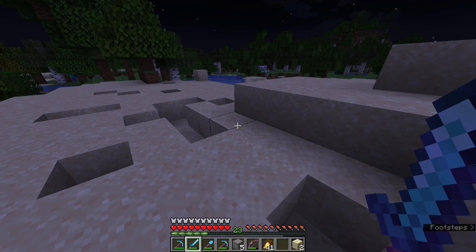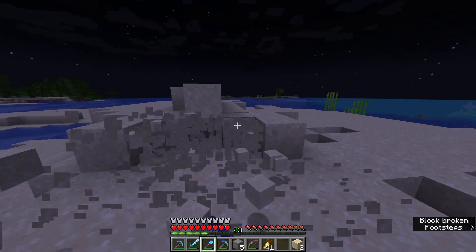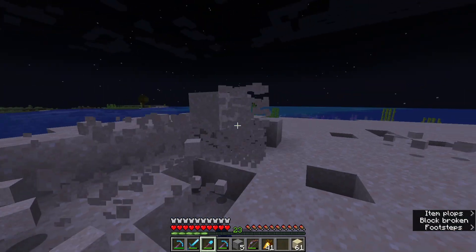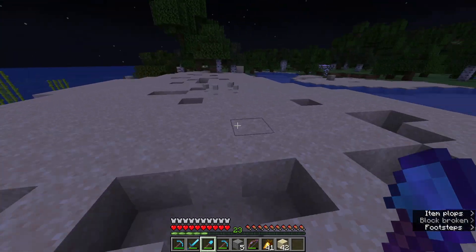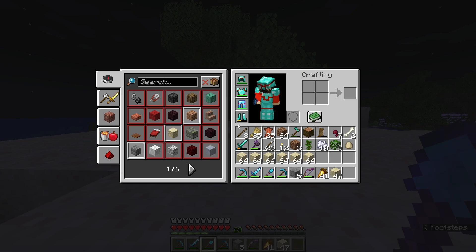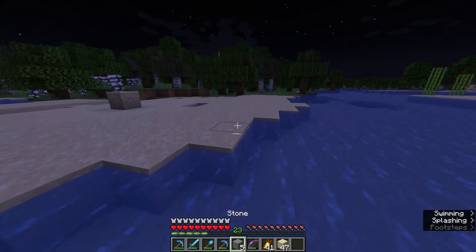So you guys may be wondering why I'm grabbing so much sand. And honestly, it is just because we are going to be using a lot of glass bottles. We need to fill an entire dispenser full of glass bottles. So we're grabbing just a ridiculous amount of sand for that purpose. Let's see how many are we sitting at right now — one, two, three, four, five, six stacks. Glass is three sand in the bucket pattern, so if we're going to do 64 times six, it's a lot of sand. Six stacks should be fine.